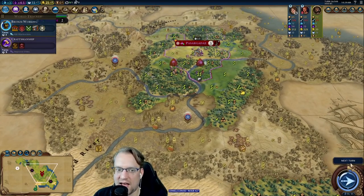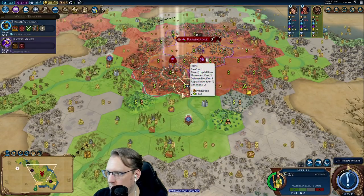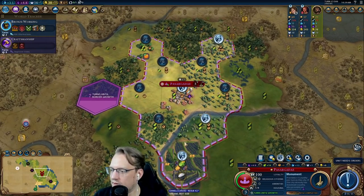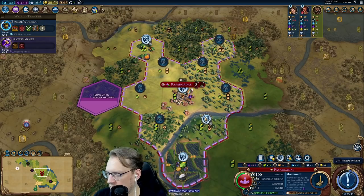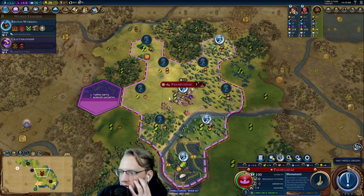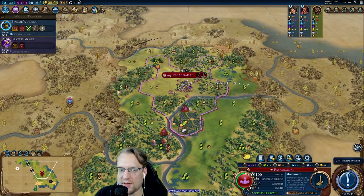It's a crown, not a hat — but a crown is a type of hat. There's irrigation. The game wants to work this tile now and I kind of agree — it's too good to not work. Growing in six seems appealing, but I do need another settler out of my capital. I don't know that forcing the growth actually makes sense. Once we have the gold on the plantation, we'll be good.